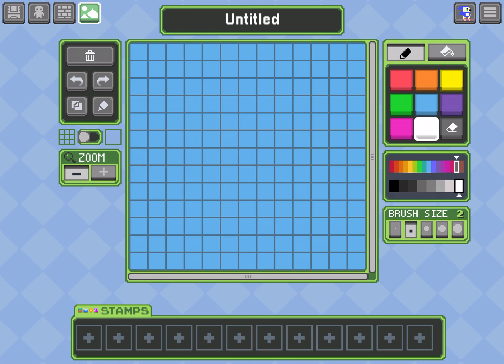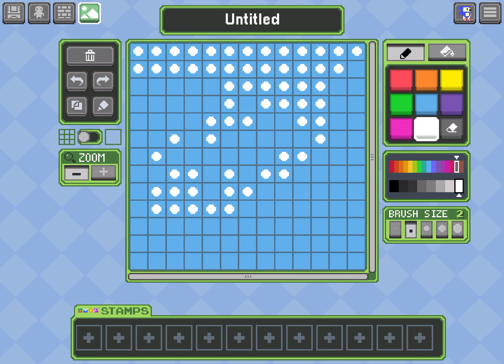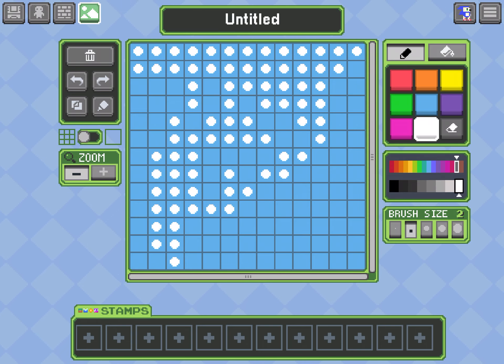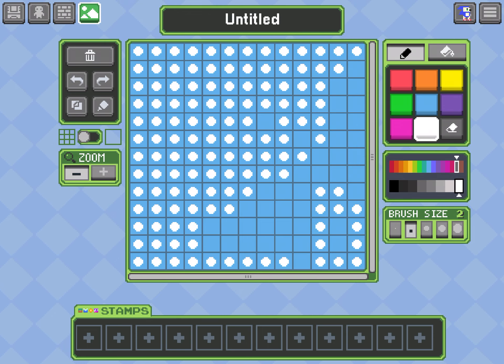In grid mode you can make polka dots like this. So I want to make a polka dot background — make them all polka dots.